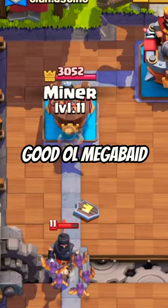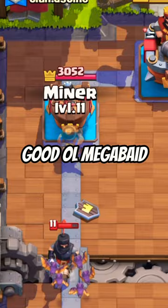And at number 1 is Mega Bade. Good ol' Mega Bade is one of the lowest skilled decks in Clash Royale that is actually good. It is basically just spamming as many goblins around the map as possible, and when a push is looking a little too big coming back your way, you just plop a Mega Knight on top of it and call it a day.